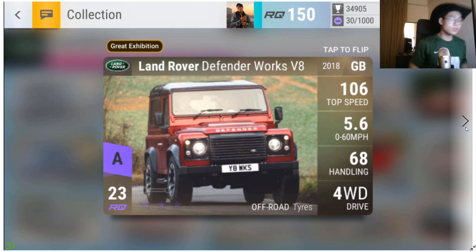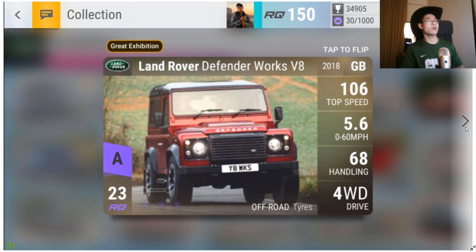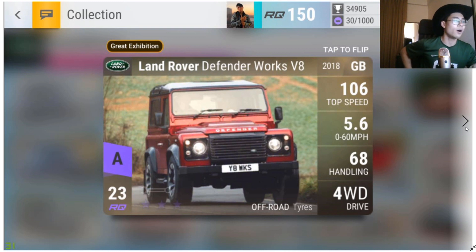The Land Rover Defender Works V8 — it's hard to determine if this is a great car because I don't know anyone who has it maxed out. Four-wheel drive, off-road tires is definitely the pinnacle of off-road events. I compared it to the Mercedes-Benz 6x6 and it's faster or handles better — about four more handling points. But the 6x6 is one of the worst ultra epics in the game, so that's not saying much.